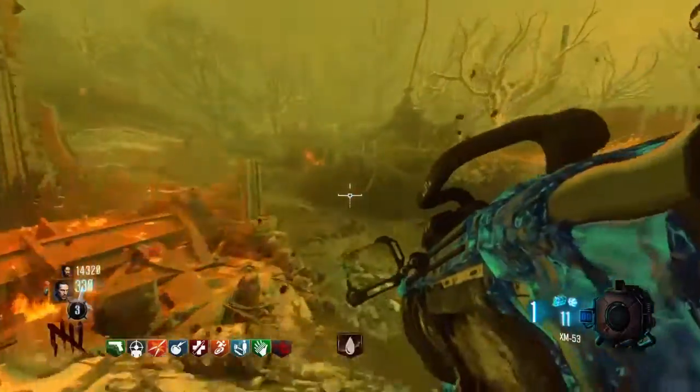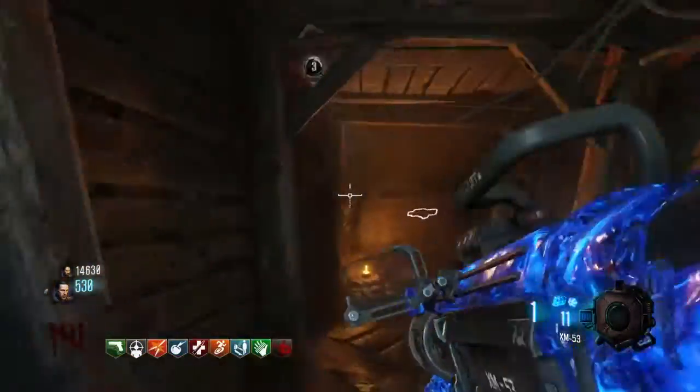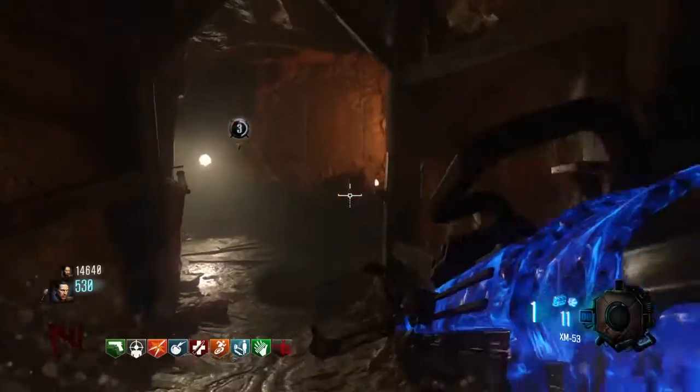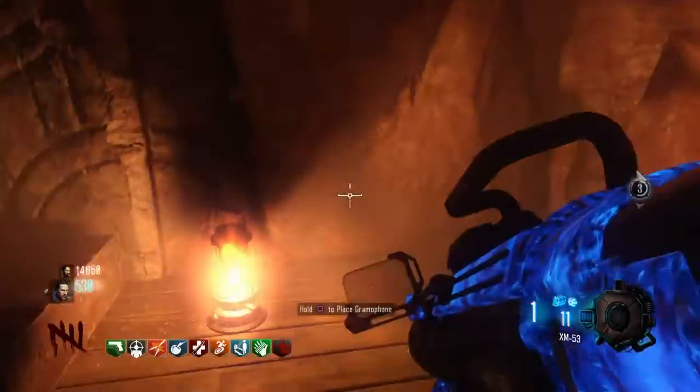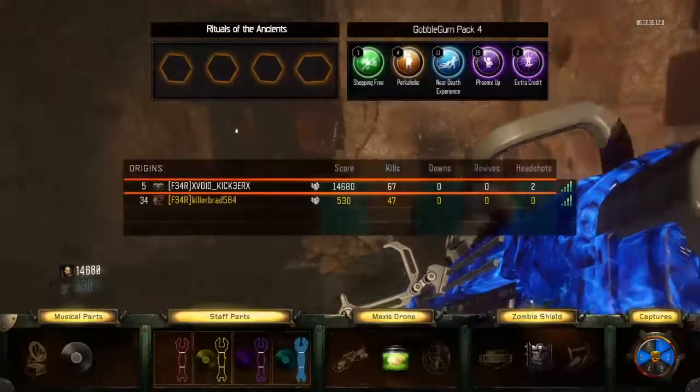It's all the way back here in the church, right next to Gen 6, in the corner here. You can't miss it, it's just right back here. Set down the gramophone, and if you have the record, you will be able to get the elemental crystal.